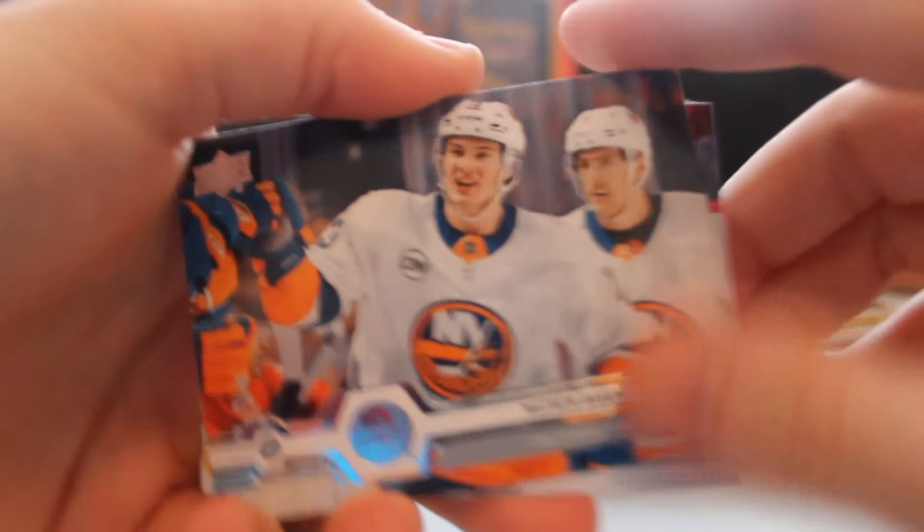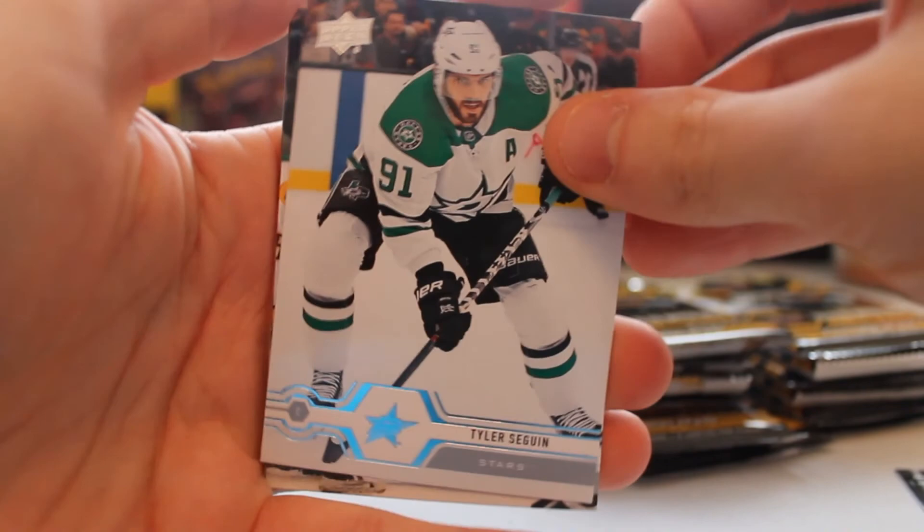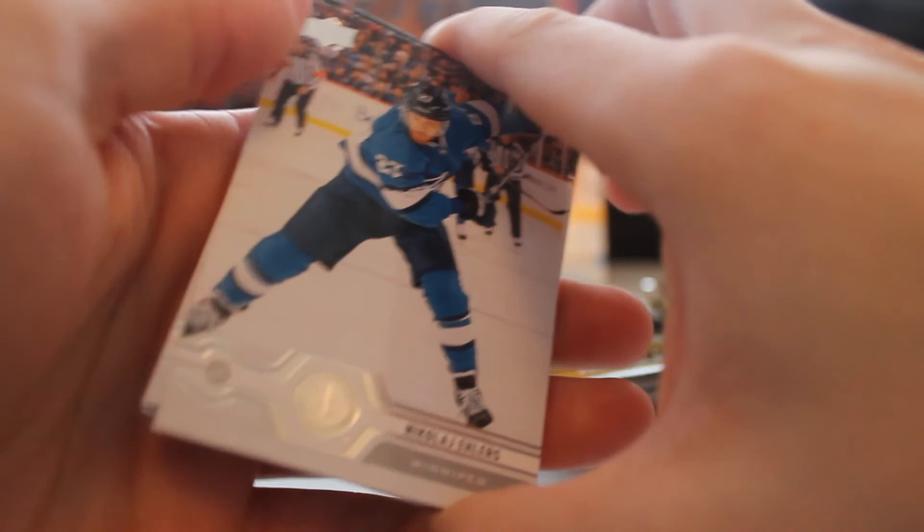Doesn't look like we got anything special in this one, but we got a JBR. Matthew Barzal, Elias Lindholm, Tyler Seguin, Ryan Ellis, Brian Little, Nick Bjugstad, and Jesper Kotkaniemi - I can't say his name, sorry Canucks fans. He's been sent down to the minors I think too - the team finally smartened up and realized he wasn't ready. And we got Nikolai Ehlers here first out.